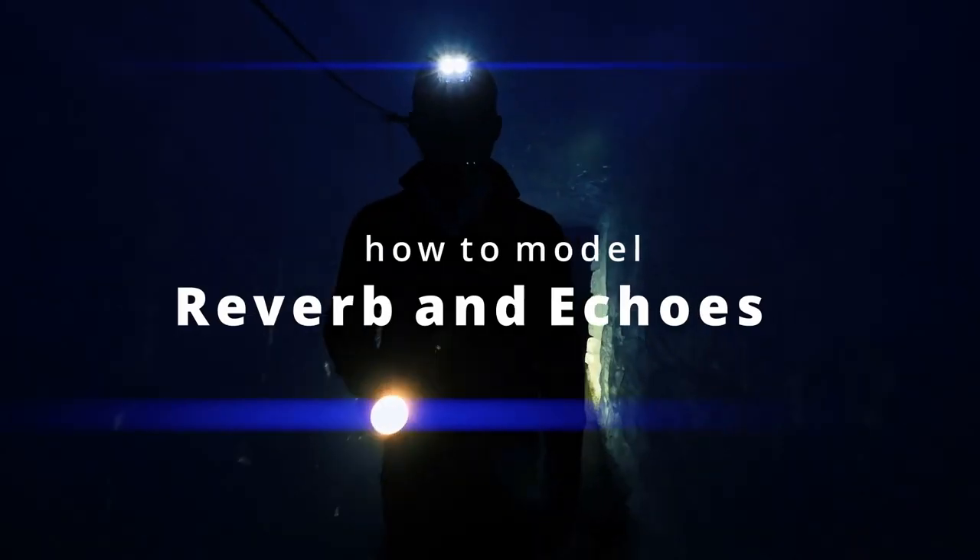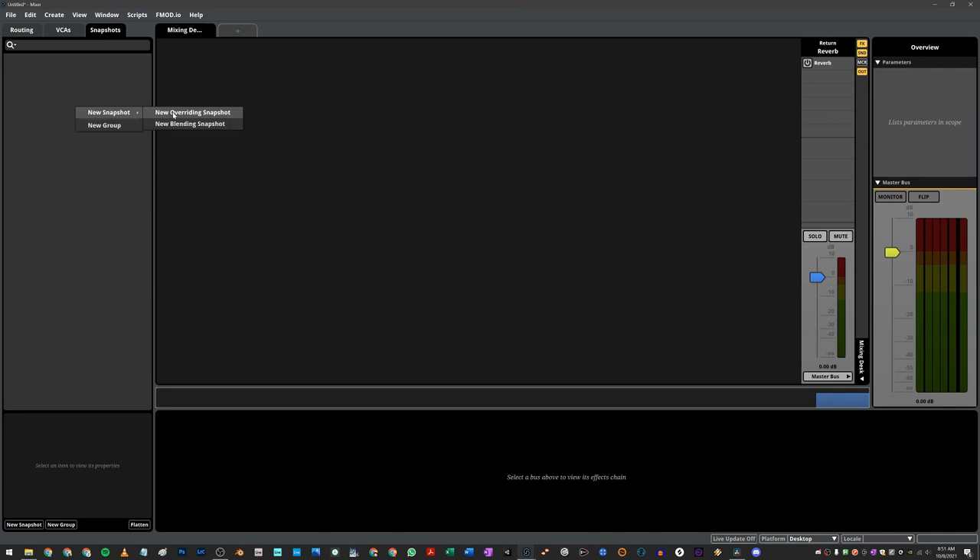Reverb is actually pretty well implemented in FMOD, so you would just add a snapshot, add some reverb, tweak it to taste, and you're done.